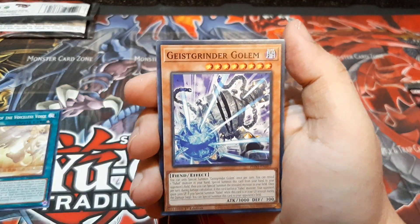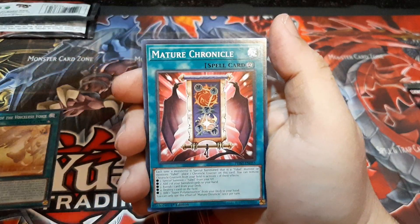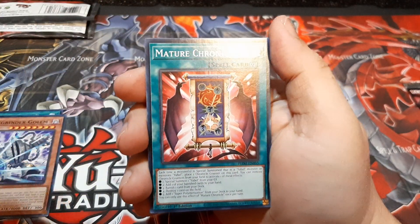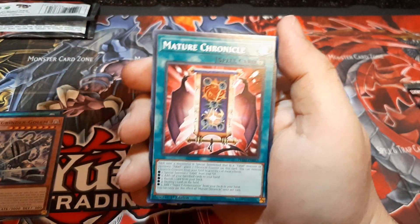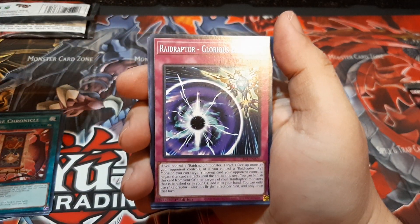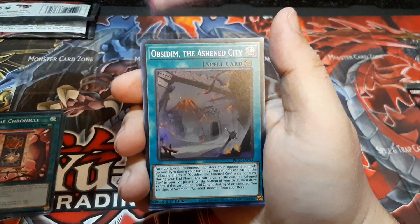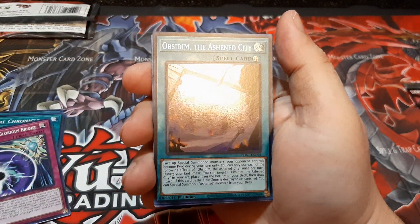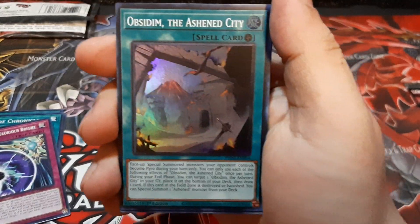Grinder Golem — that's a pretty nice card right there. Mature Chronicle — that's a Yubell card, I'm pretty sure. Oh yes, it is. At least one of the new Yubell cards for me. Raid Raptor Glorious — that's gonna be nice. Hello Ashen Cities — one of the Ashen cards, nice.